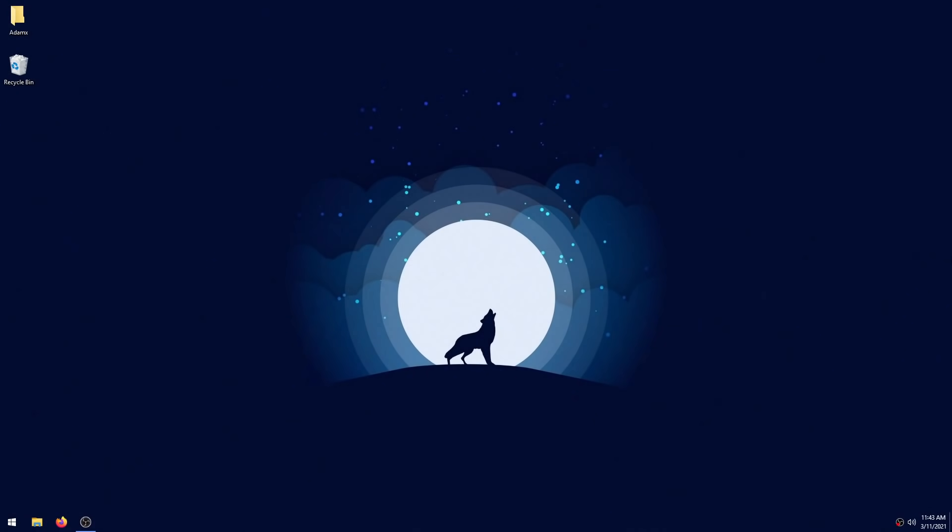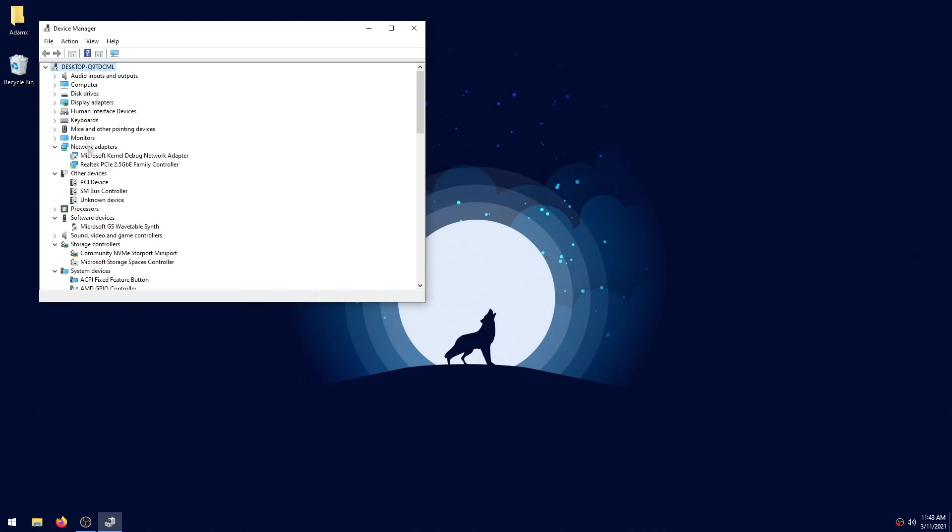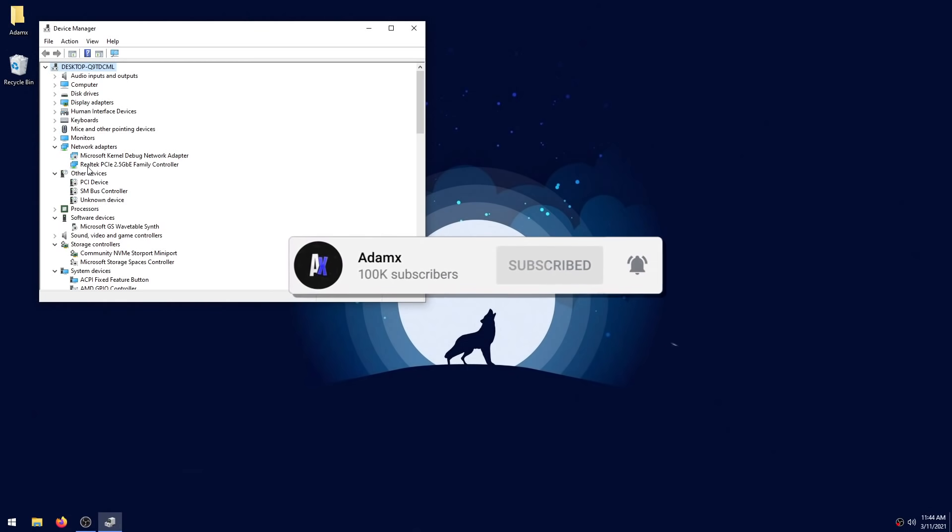Now we're back in Windows and ready to update our network drivers. First, you need to know your network adapter's brand. Press Windows key and R, type in devmgmt.msc, and click Enter. Click the arrow beside Network Adapters to expand it and you'll see all network adapters connected to your PC — you can ignore any WAN ports. If you use Ethernet and see a Realtek PCIe Family Controller, you have a Realtek adapter. Some of you might have other brands such as Intel, Killer Networking, or Broadcom. I'll show steps for each of those four.